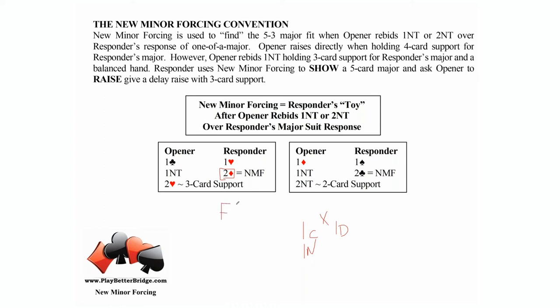F1 — forcing one round. It says to partner: I've got five of my major; do you happen to have three with me? We know opener doesn't have four-card support for responder's major because they would have already raised it. So the question is: does opener have two-card support or three-card support for responder's major?